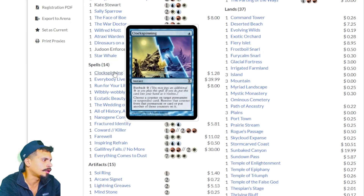Clock Spinning — you can buy it back for three mana, so you can pay four mana total and put the card back into your hand as you cast it. Choose a counter on a target permanent or suspended card — remove that counter, or put another one of those counters on it. In the moments where you need that, it's there.